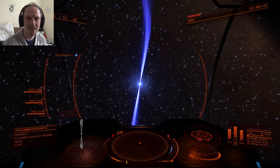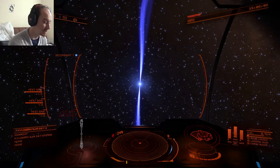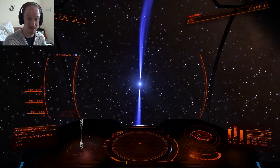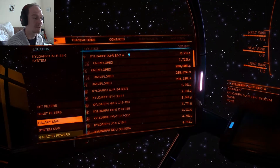Hi guys, welcome back to the Humble Gamer channel. I am the Humble Gamer. This is some more of my journey in the Ponsonby in Elite Dangerous. We are now about 8,000 light years away from the center of the galaxy. We are currently in the Kyloaf sector. The current system is Kyloaf XJRE4-7, if you're interested.